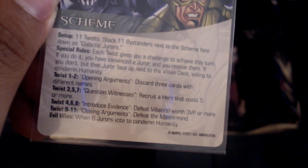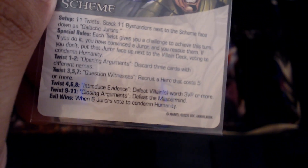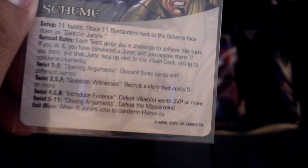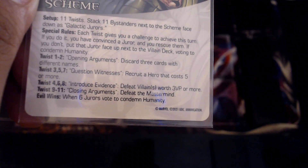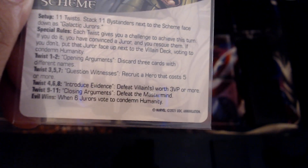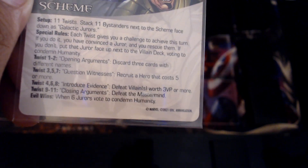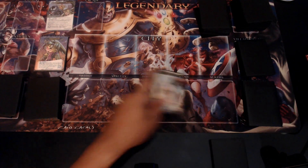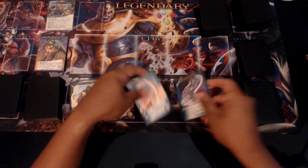Twists 1 and 2 are Opening Arguments — discard three cards with different names. Twists 3, 5, and 7 are Question Witnesses — recruit a hero that costs 5 or more. Twists 4, 6, and 8 are Introduce Evidence — defeat villains worth 3 victory points or more. Twists 9 through 11 are Closing Arguments — defeat the mastermind. Evil wins when six jurors vote to condemn humanity. The heroes we're using are Heralds of Galactus, Silver Surfer, and Fantastic Four United.